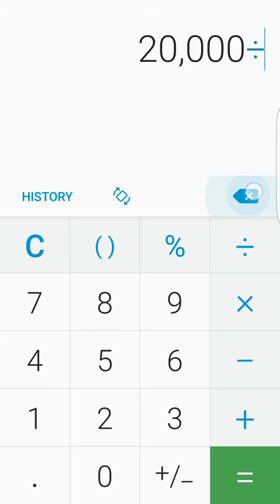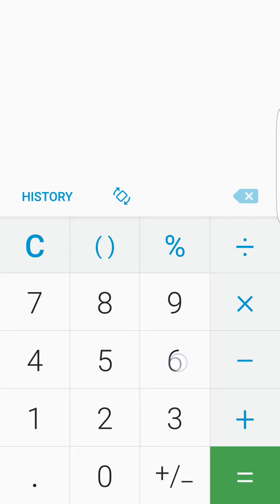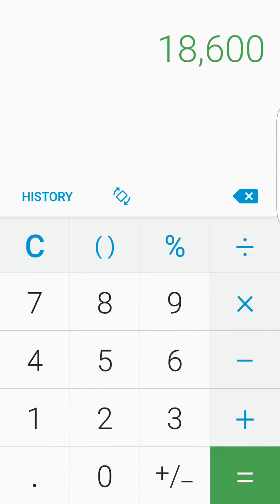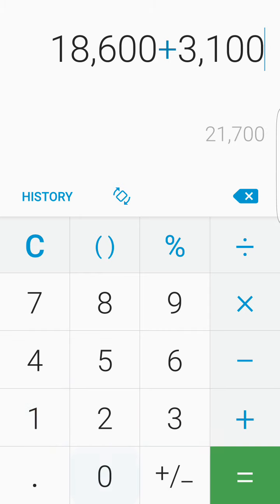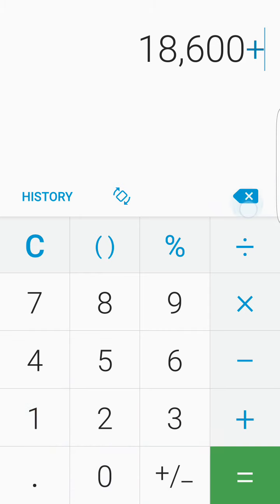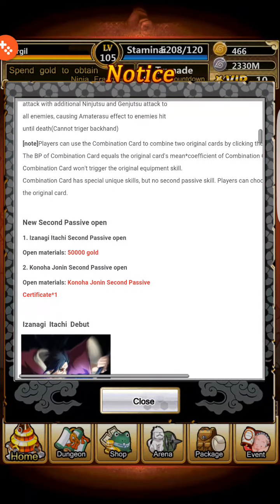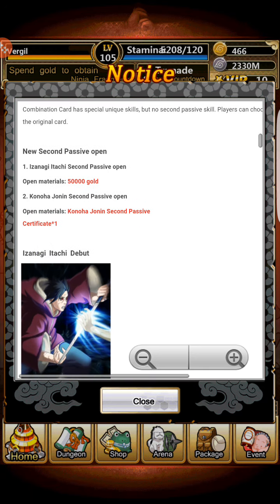So 6,200 times 3 that's 18,000 plus 3,100 — that's a little too much — so 1,900... okay, so $660 more or less, that's how much you have to pay to get the Shisui and Itachi combination card.